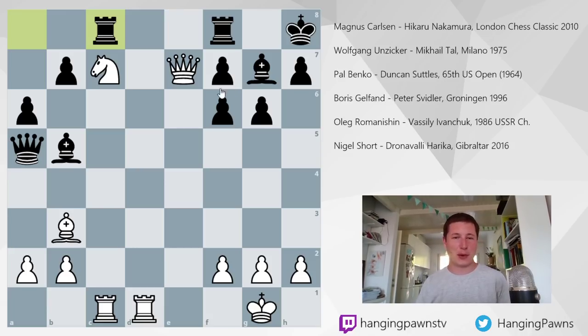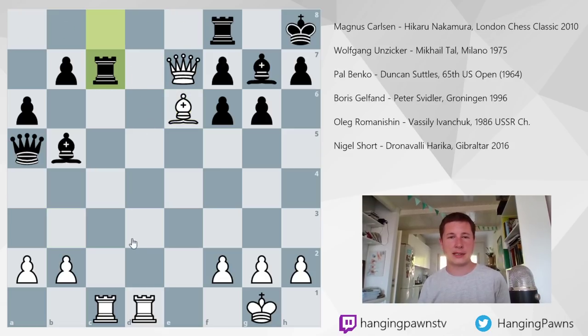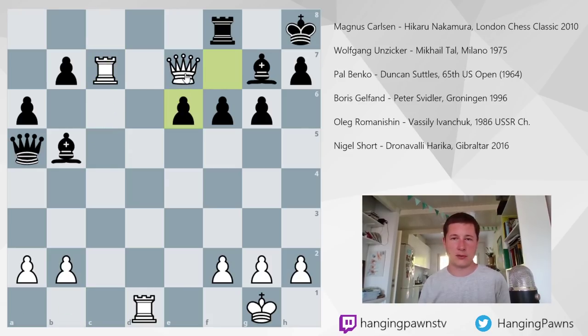Boris Gelfand played the remarkable bishop e6. You might wonder: the knight is attacked, the bishop is attacked, the knight is defended twice for the moment — what is this? When you see what it does, it's just an extraordinary idea. What was played in the game was rook b8 — basically giving up — and Svidler resigned one move later. Let's look at rook takes c7: after rook takes c7 and rook takes c7, if you try taking the bishop, then queen takes g7 is checkmate — so you cannot take the bishop. With f7 and b7 both hanging, White could continue with rook to d7 or rook to d8.